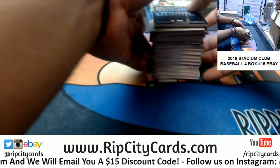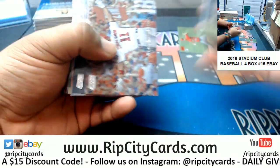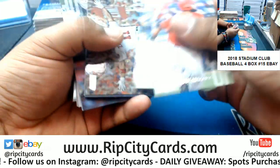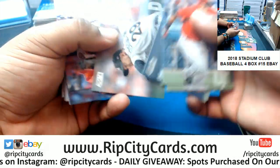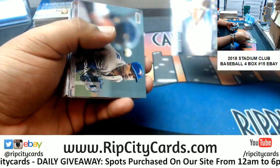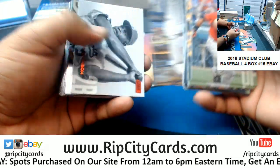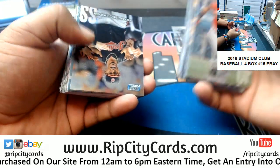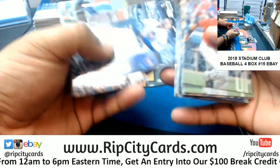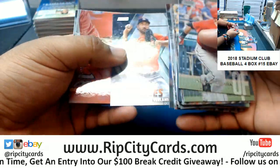Alright, first box — let's see what we got. We got a red Jack Flaherty Cardinals, a rookie Eric Fadde for the Nationals, and any other rookies here. An insert for McCutcheon Giants. A red Jackie Robinson Dodgers, a Lindor Chrome for the Indians, a rookie Jen Hosang Cubs, rookie Stevens for the Reds, insert for the Astros.